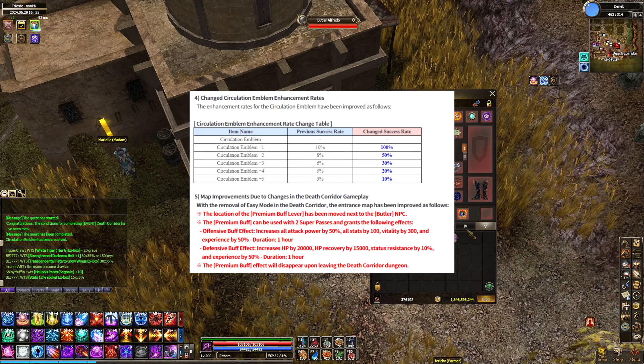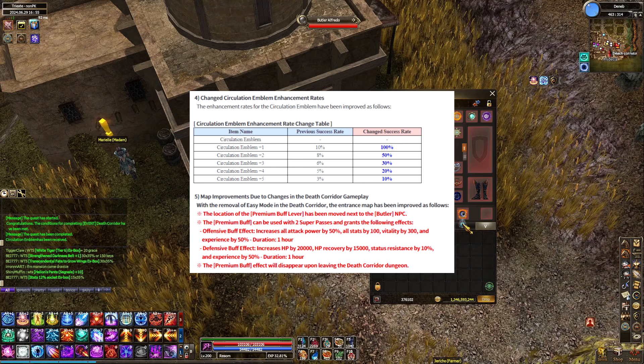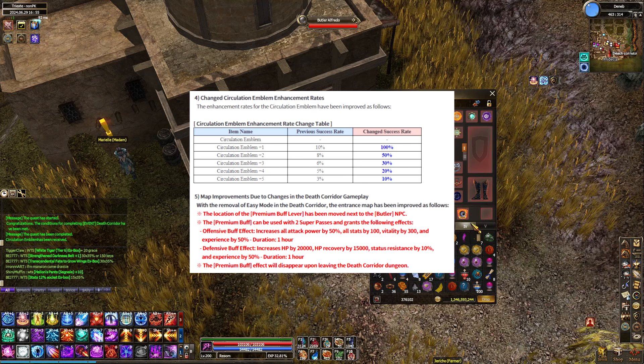Fourth, and probably the best part of the update, is the enhancement to the succession rate for the emblem itself. Overall, this is just going to make getting the plus 5 Circulation Emblem way easier, and in addition to that, it'll make it much easier to get that to craft your Snowflake Emblem if that's what you're going for.